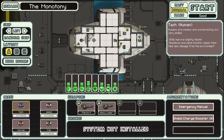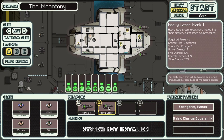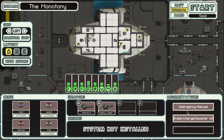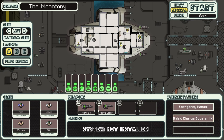What have we got? It's just four regular humans. Shields are normal. The weapons aren't terrible, honestly. They're not amazing, but I think they're okay for starting out. Emergency manual — we'll take a look at it when we get into some combat, but I don't use this stuff most of the time. Oh yeah, and here we go — shield charge booster, right? Okay cool. So let's get started with the Monotony.